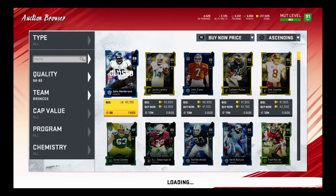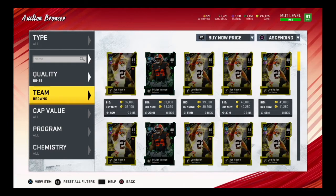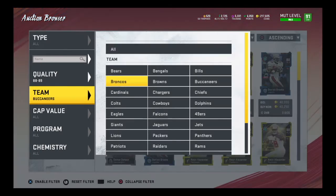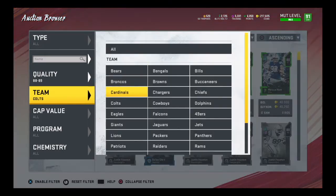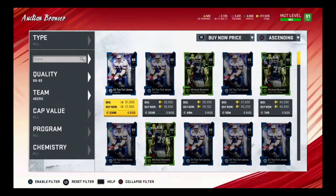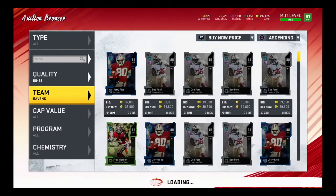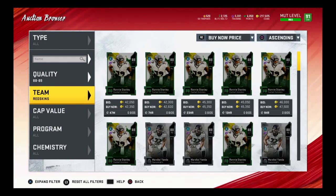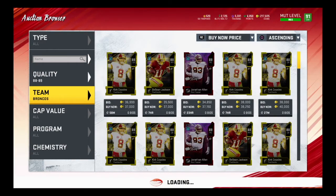Just go team by team - Broncos is a good one, they've usually got some cheap ones. Browns, Bucks is a good one to go to as well. Colts is another good one. Any of the ones I kind of skip over are ones I haven't really had a lot of luck with. Cowboys - basically you just go through team by team and keep doing it. It really doesn't take that long. Let's go down to the Ravens - oh wow, the Ravens are actually going for the regular amount right now.